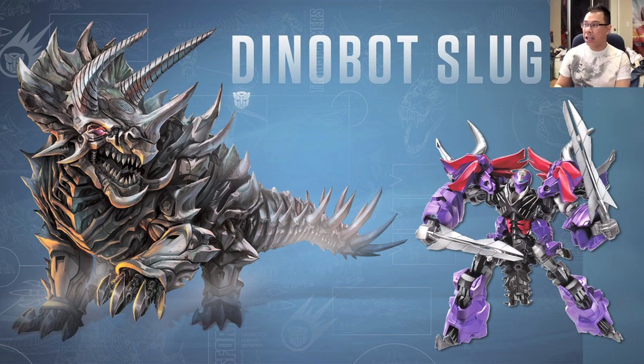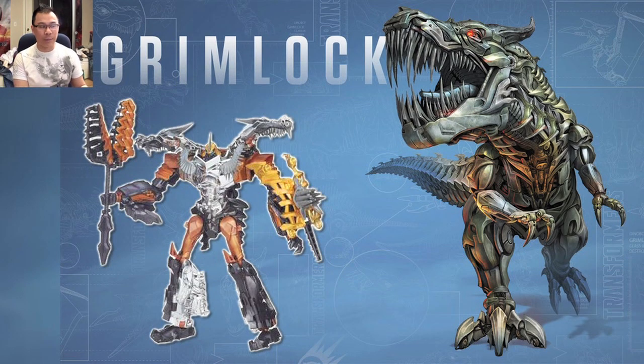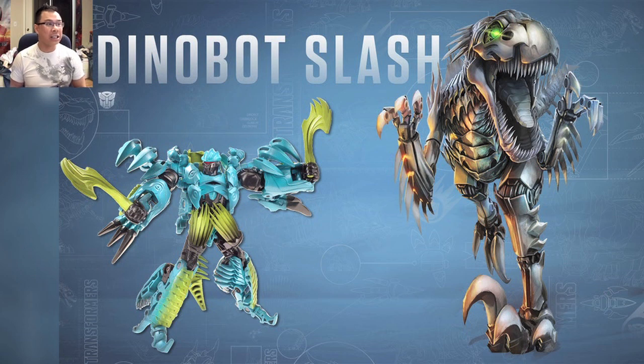Here is Grimlock — we've seen plenty of photos of Grimlock so we don't need to talk about him much. Let's take a look at Slash. Slash is a very interesting-looking Dinobot because he will most likely be the smallest of them all. I think they're calling him Slash because he's got a lot of blades on his arms — he can do some serious damage just with his forearms alone.